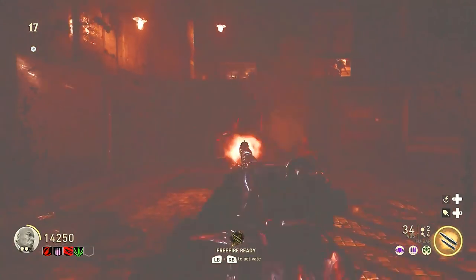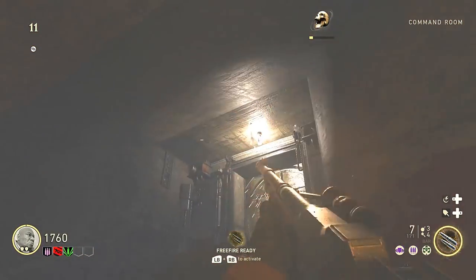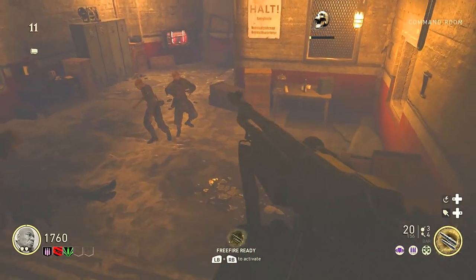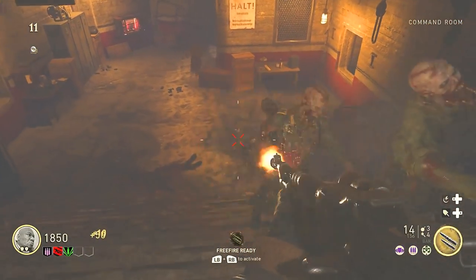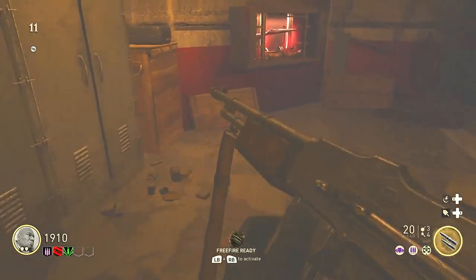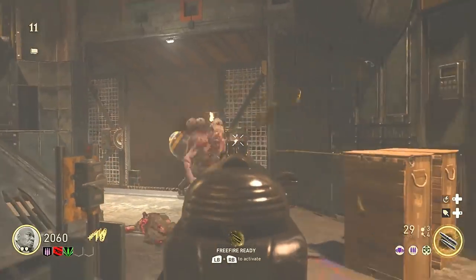The first thing you're gonna want to do is make sure you have the entire map open and the power turned on in all sections. This map is a little bit different to turn on the power and open the map, so if you don't know how to do that I'll have a link to that guide in the description. But assuming you have that ready, go over to the command center.